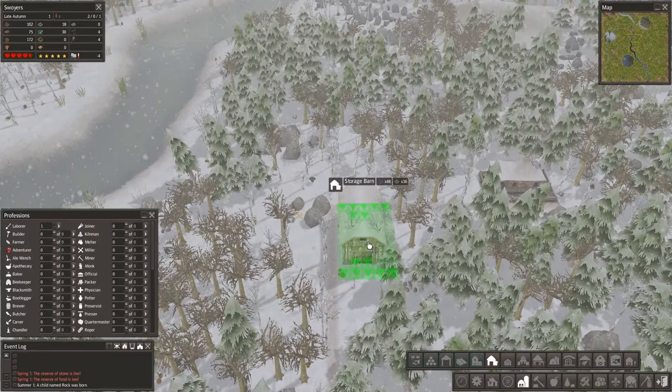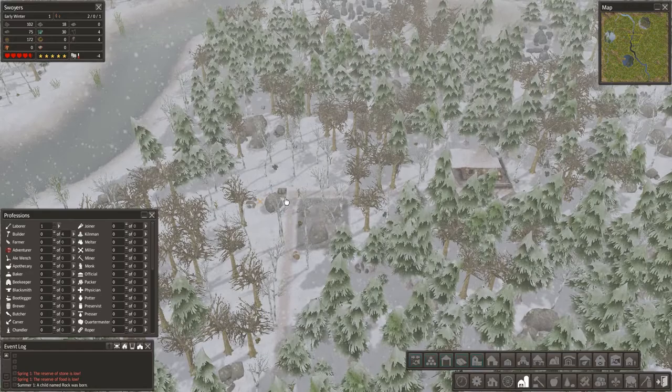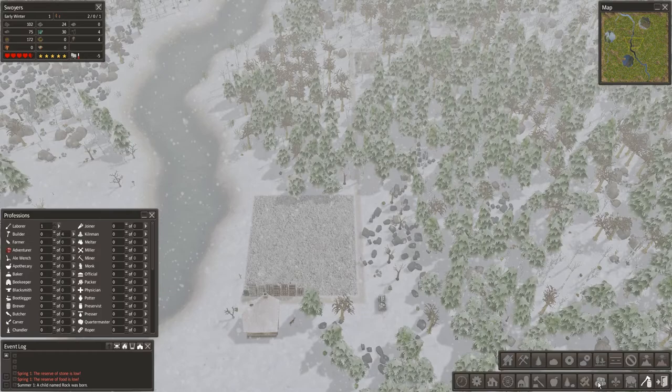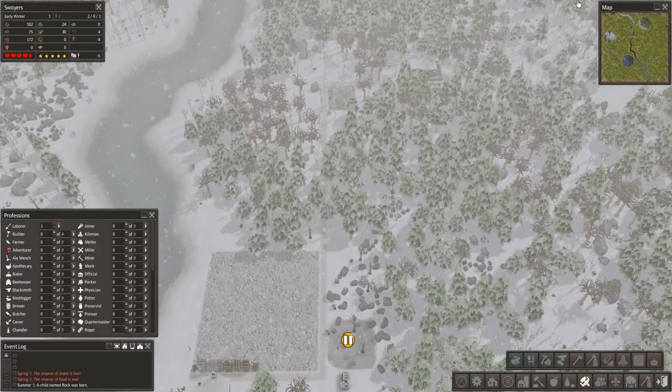Let's see — we'll build the storage right there. You can also cancel the gather area like that. So now they'll remove all this stuff. I forgot about my log chopper area, didn't I? That would cut right there.